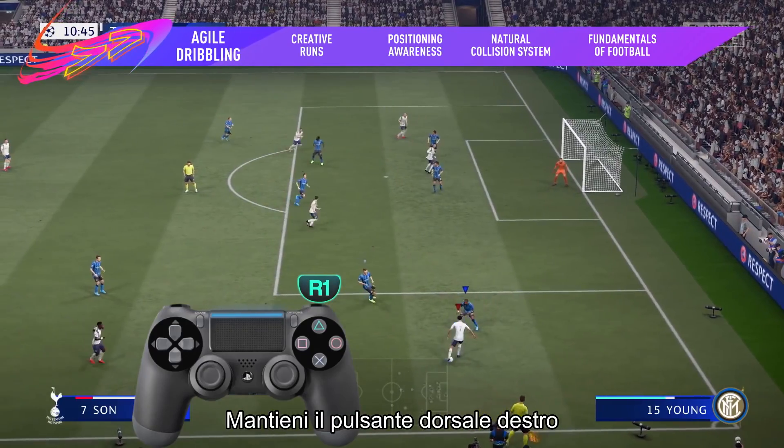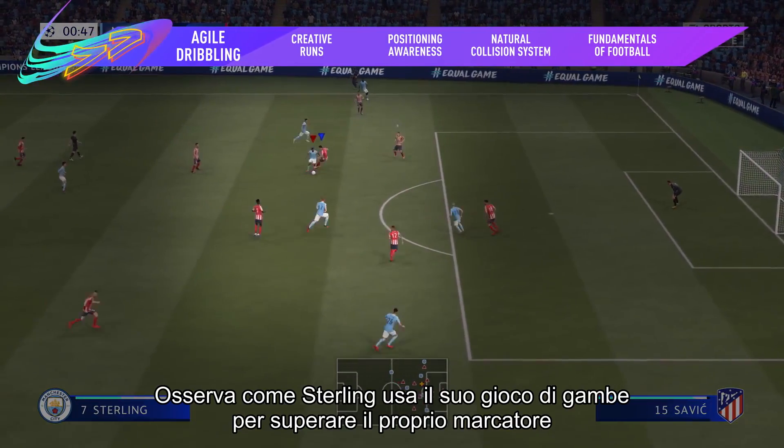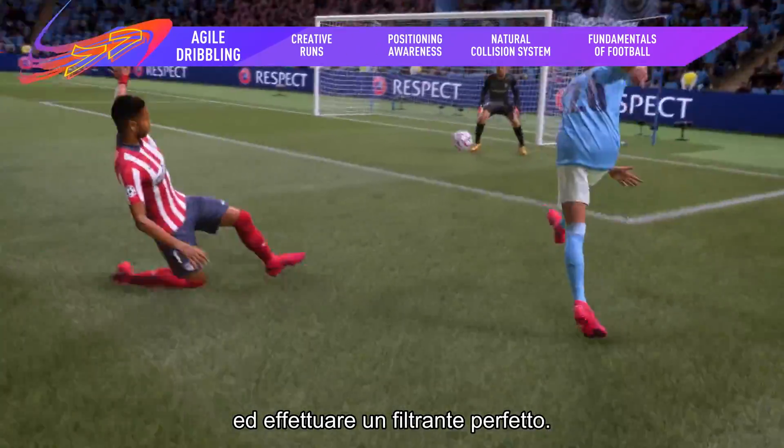Hold down the right shoulder button and use the left stick to get close control over the ball. See how Sterling uses his quick feet to take it around the defender and lays off that perfect through ball.